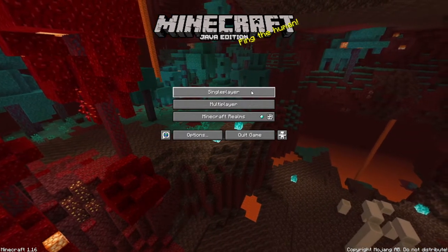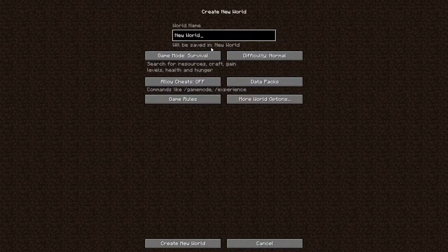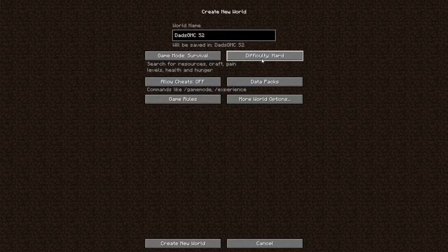Let's go to single player. For the new world, we're going to type in Dad's GMC and then S2 for Season 2. Difficulty we're going to set to hard, allow cheats to stay off — that's pretty much the only thing we're going to change. We're not going to put in a seed this time; we're going straight in to see what random world we pop into for Season 2. So let's go ahead and create this brand new world.